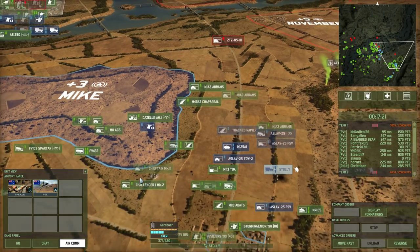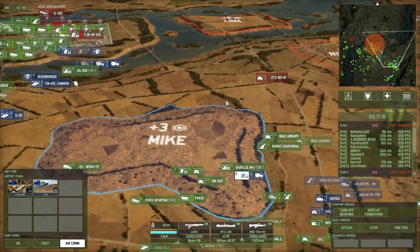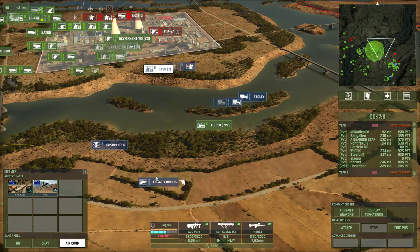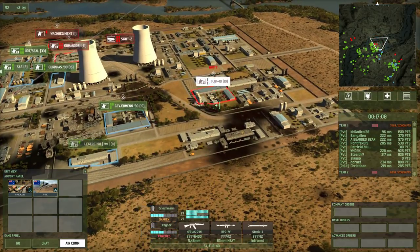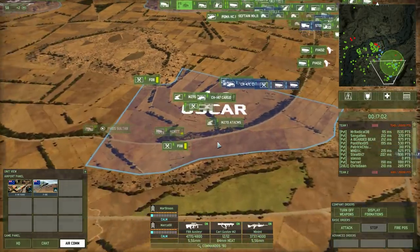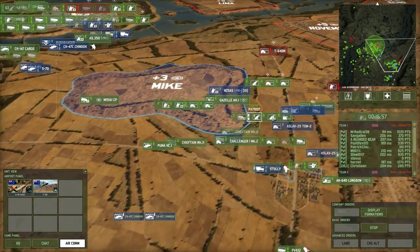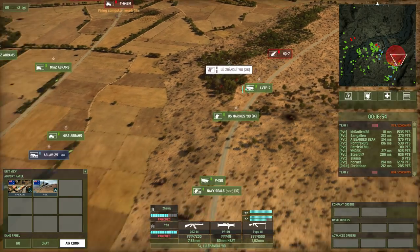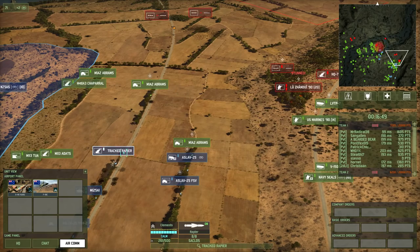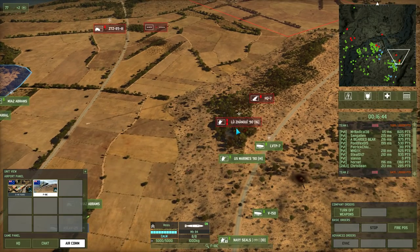Here comes my Recon Stollie — or my Enzaz. FJPs — those must be the guys that have been shooting up my aircraft as they came over. Here comes my G-64, ZTZ-85-3. Yeah, they've got some expensive units up here — the HQ-7s. Hornet's pushing in with Marines.